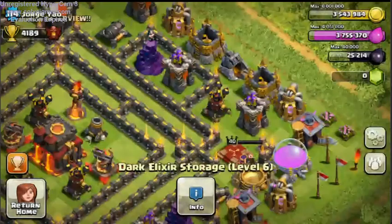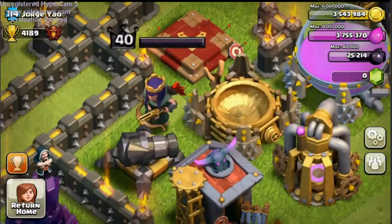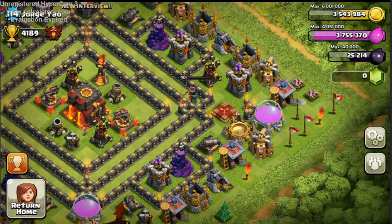I did notice on the queen she has a little red thing on her side — turns out those are just arrows. I thought that was like fire for the new update or something. So lastly, there is the Inferno Tower.